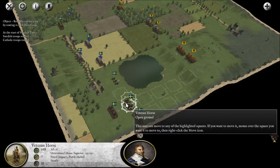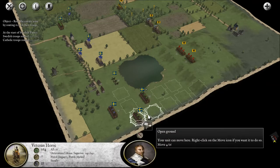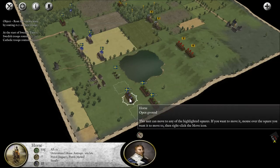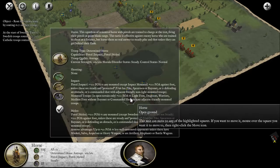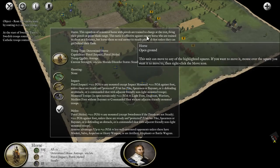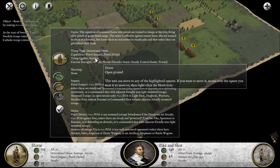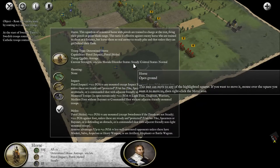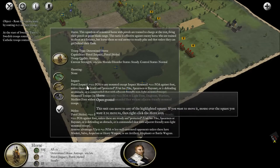I'm just trying to see if we can tell how far units can move, but it doesn't appear you can. We'll move our veteran horse up slightly, our regular horse up behind them. Control and left click — so they're trying to charge at the trot. Pistol impact, pistol melee, average quality, they are steady. I'm not sure what control status is. No shooting.